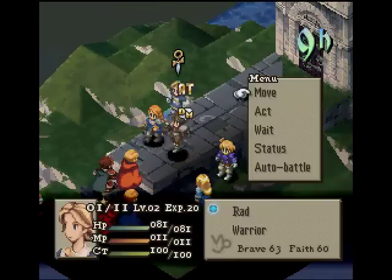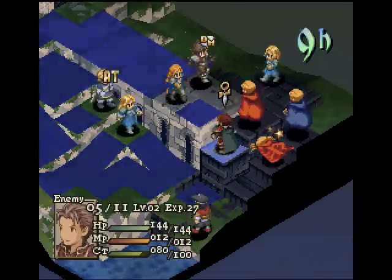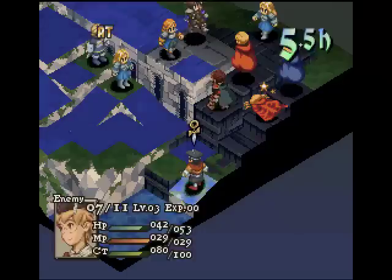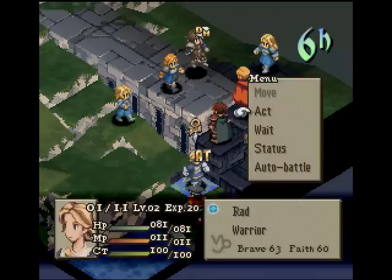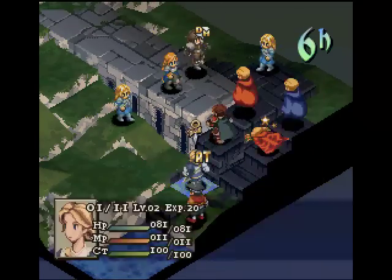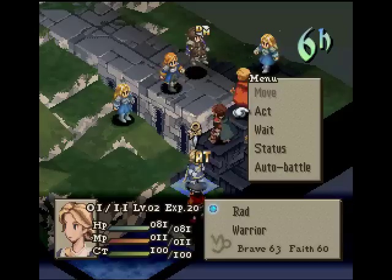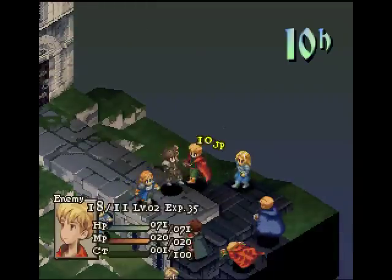We got him — slowed. Rad, we'll move you over. He has Hamido so we can't attack him, or we can, but it'll be risky. You can't reach him. That's my bad — just wait then. Piercing shot. It's not too bad.